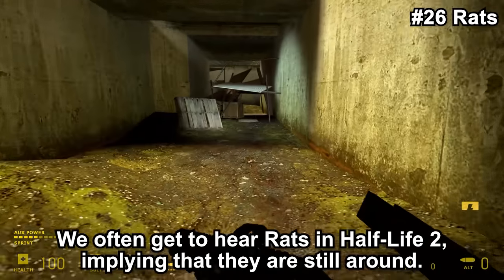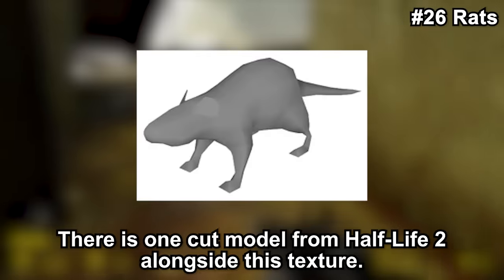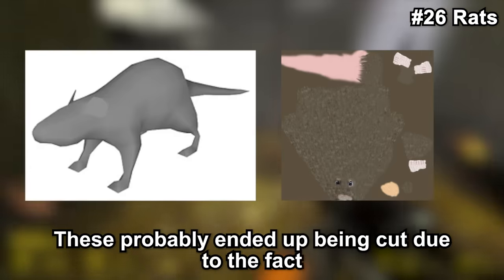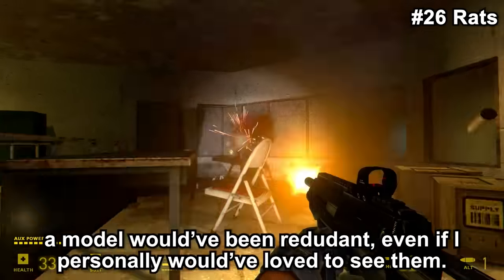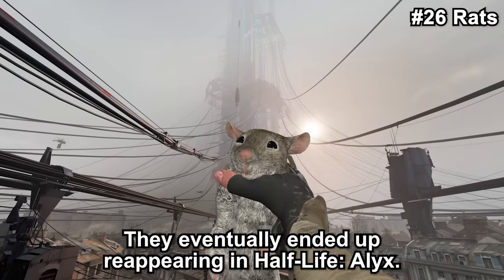We often hear rats in Half-Life 2, implying they are still around. At one point, rats were planned to actually be seen though — there is one cut model from Half-Life 2 alongside a texture for it. These probably ended up being cut because the sounds of rats were already fulfilling the purpose of worldbuilding, making a model redundant — even if I personally would have loved to see them. They eventually ended up reappearing in Half-Life: Alyx.